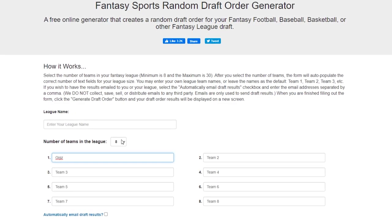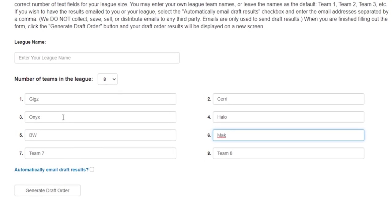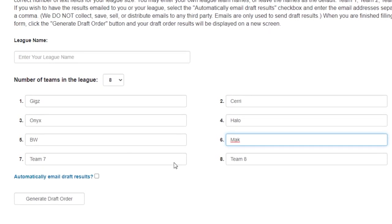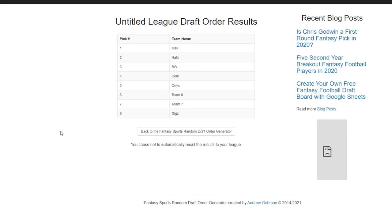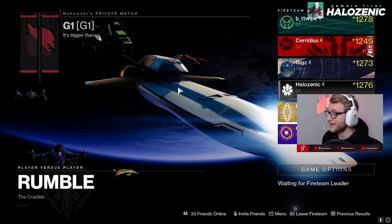We're going to put each of us into the mix. In this video we've got Giggs, Serenius, Onyx, Halo Xenic, Buttwipe, and myself. Then we'll just leave these as blank. Let's see who has first pick. Oh, it's rigged. All right, the order is myself.